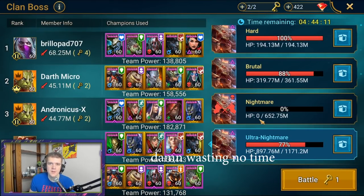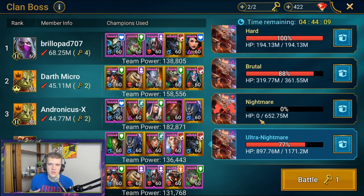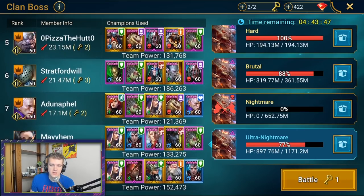First is making sure you have a balanced comp. There are certain things you need to bring into your comp — if you don't bring them, your survivability is not going to be high enough. The top priorities if you want to survive in the clan boss for longer runs are going to be an attack down character and a defense up character.